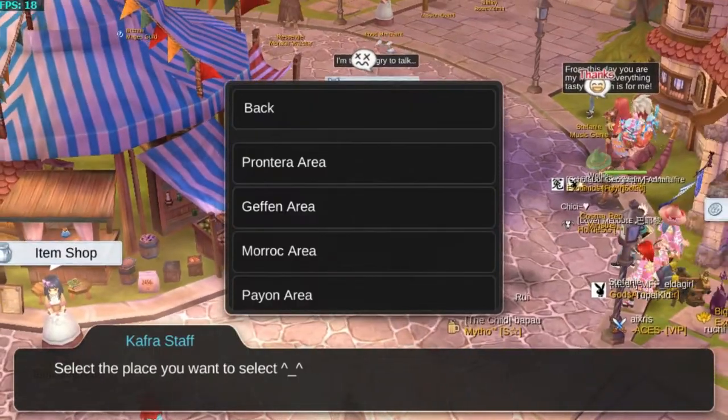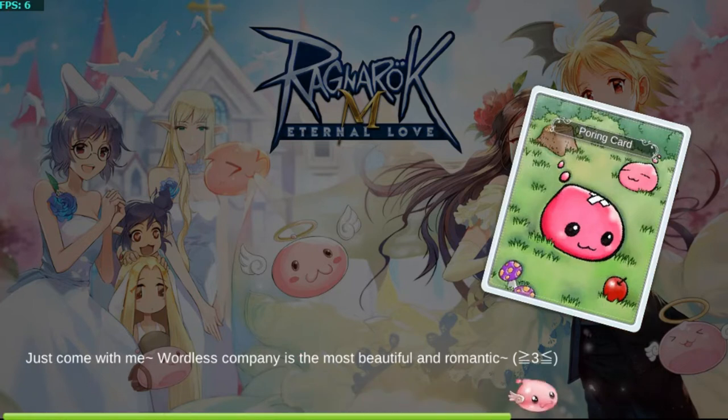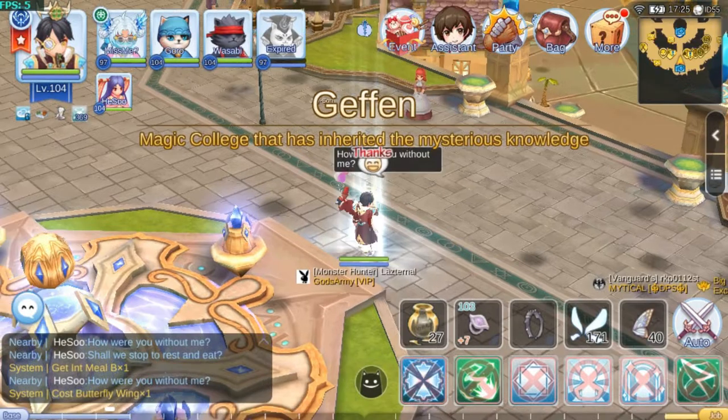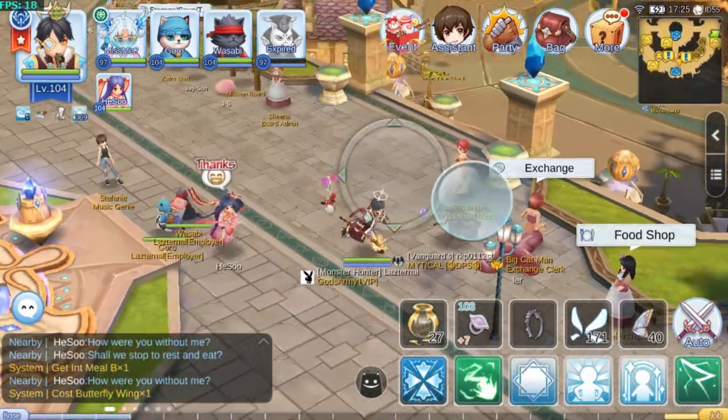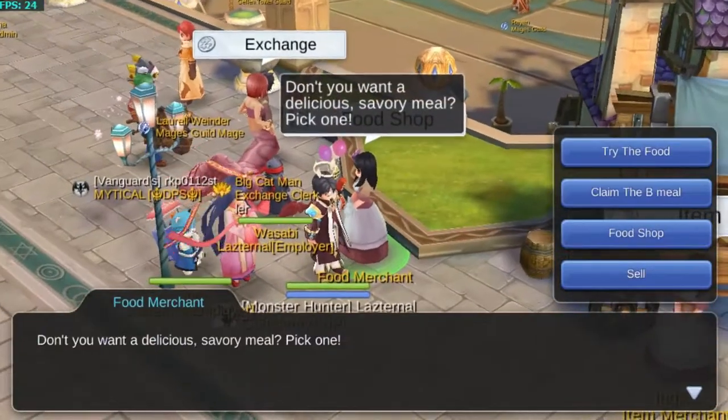Selanjutnya ke kota berikutnya, di-given dulu deh. Given diulang kayak tadi, pokoknya kayak gitu diulang-ulang terus sampai kota terakhir. Habis itu baru deh di save point-nya, kayak tempatku tadi, di-isluut. Oke, lihat video ini ya.